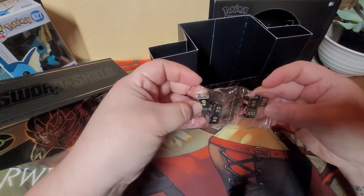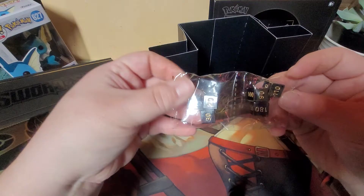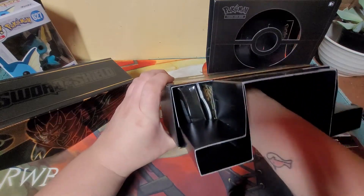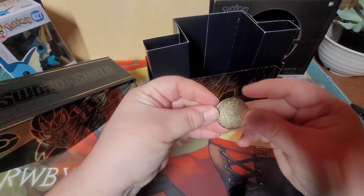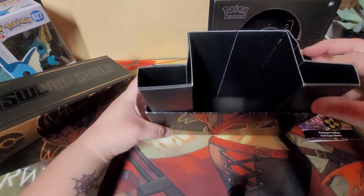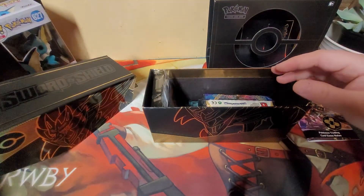I believe the ones in the Zacian box will be gold, not this black color. But these are really cool, heavy dice. I'm going to throw these in my D&D kit. And then of course you get this one - little band-aids. These are real metal, that's awesome. For as much as these cost, it better be real metal. These are expensive but we're lucky we even got them.